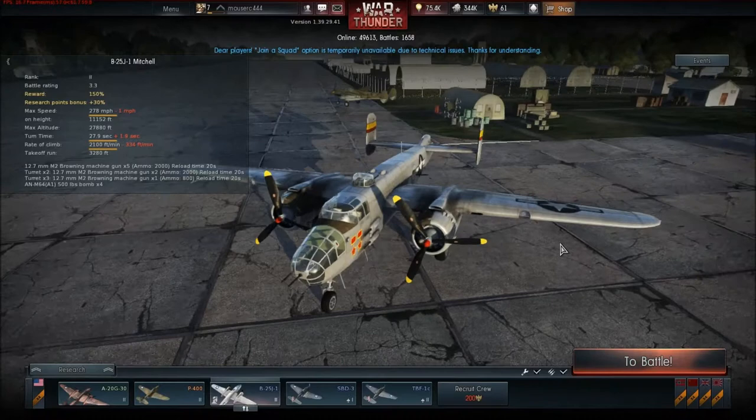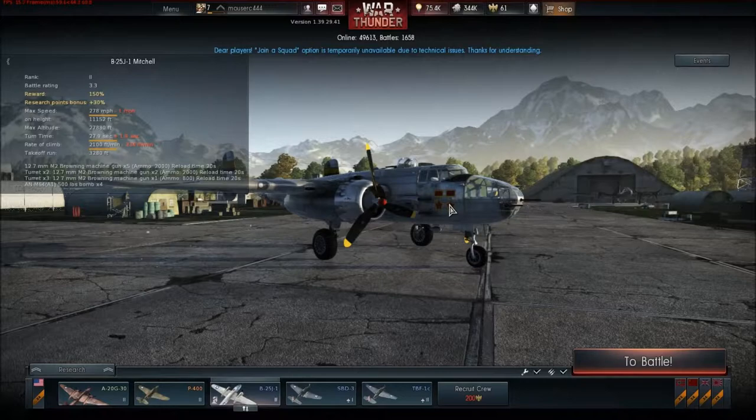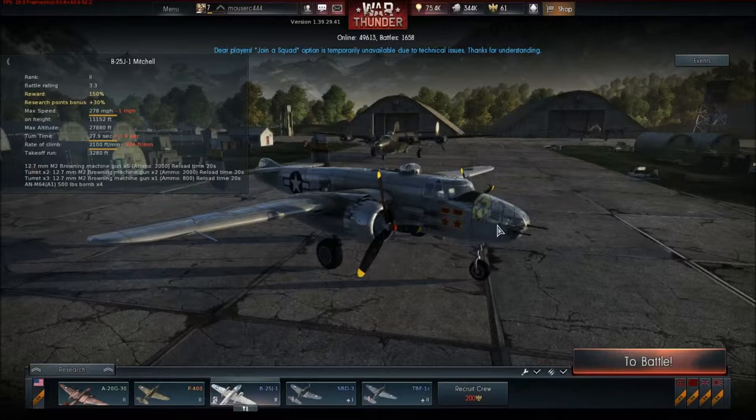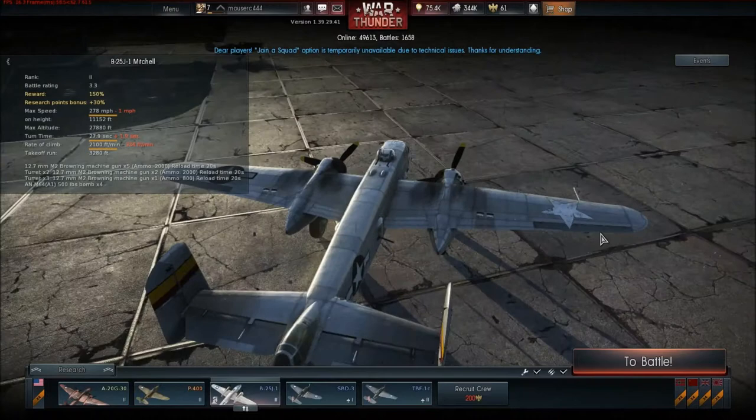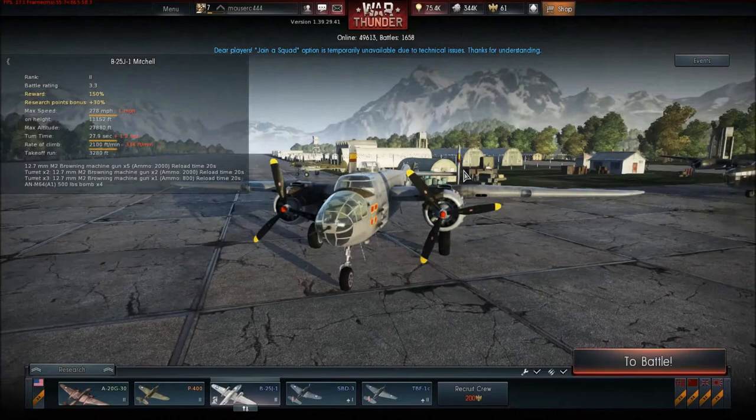I currently have two decals on this. I have two little star medals, dual-sided so they appear on both sides of the plane. That's for ground target destruction — I believe it's like 50 ground targets or something. I thought those were pretty cool. Also, because the B-25 only has a star on the left wing, I'm going to put this white star on the right wing so it looks balanced out more.